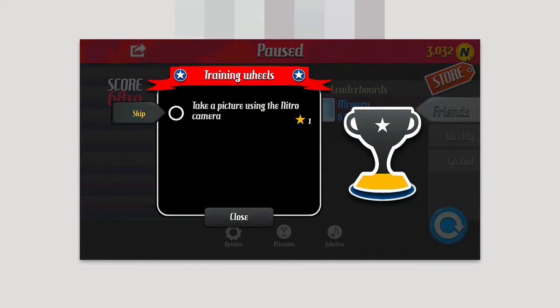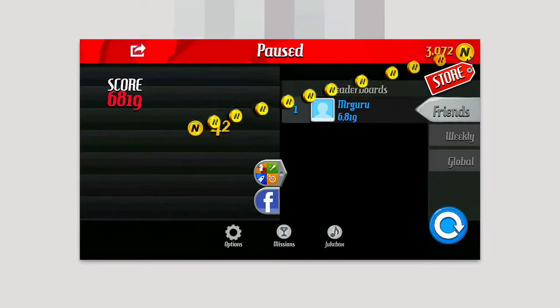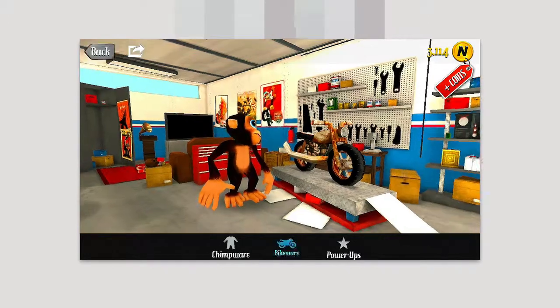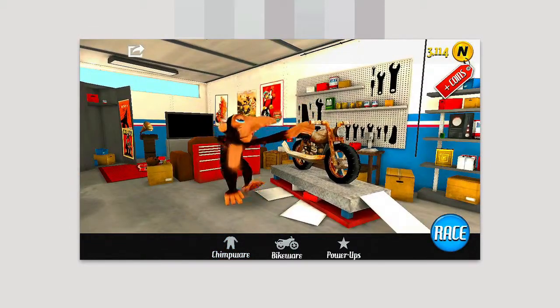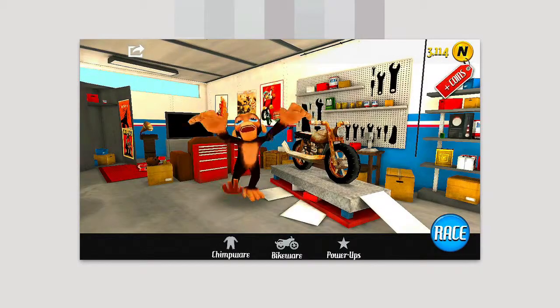You can see there I got the achievement of performing the backflip. There are different achievements as you go along, and your coins rack up. What you can do with the coins is go into the store and purchase skills, enhancements for your ride, bike wear, power-ups, and chimp wear for your chimp on the bike. All these points go towards building up your bike and your rider overall.